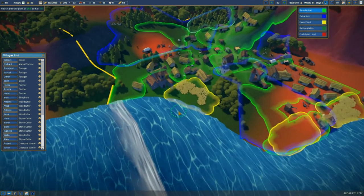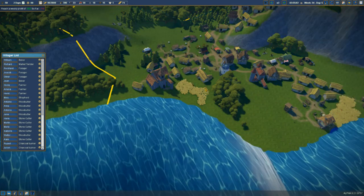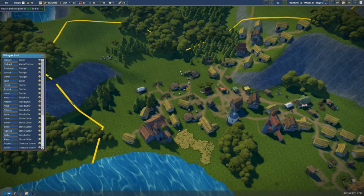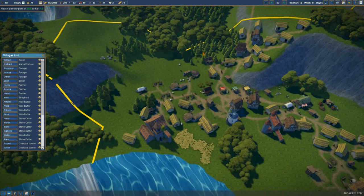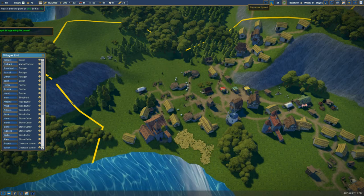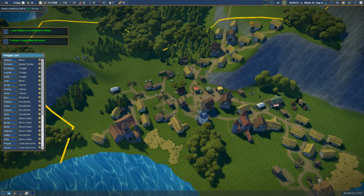The reds are kind of like low desirability. You can see these houses change in style — two more villagers on the way in.